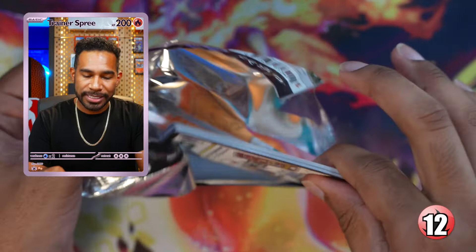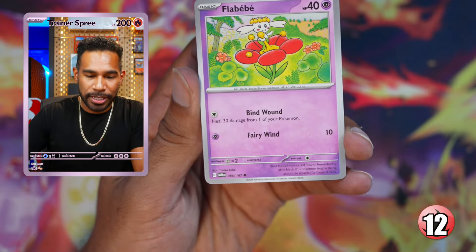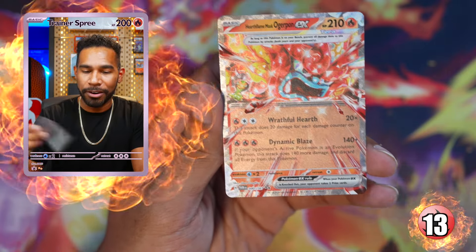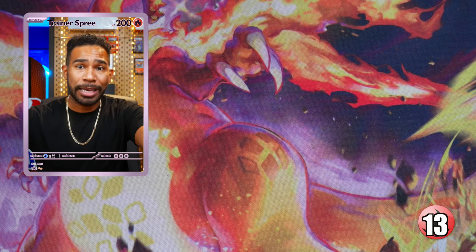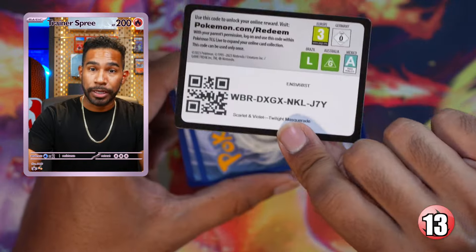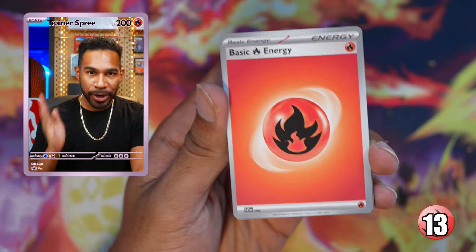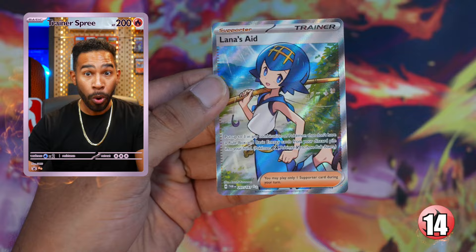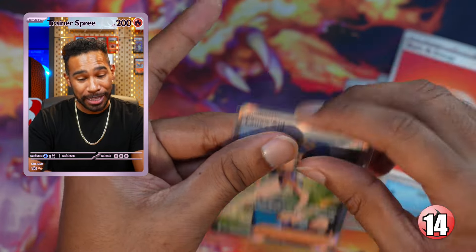Box seven — four packs, 12 packs left total. We wanted 15 hits — let's see if we can do it. Pack one: Litwick, Puchaina, Flabébé — and a Ogerpon Perth Flame Mask ex. Pack two — seven is a lucky number, right? Fire energy — three, two, one — he's heating up — full art Lana's Aid on the fire energy! Seven might just be the lucky number. We'll take it — Lana's Aid full art, love to see it.